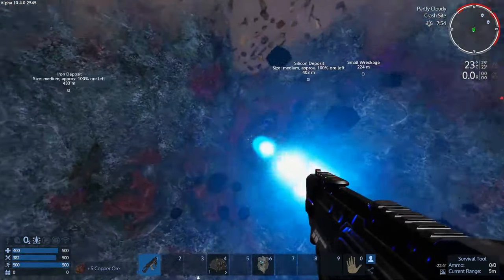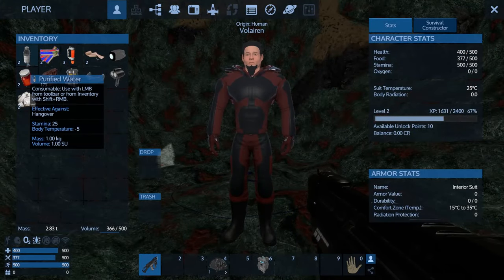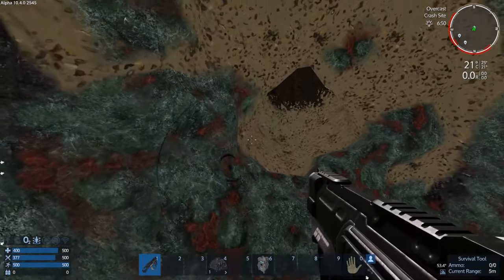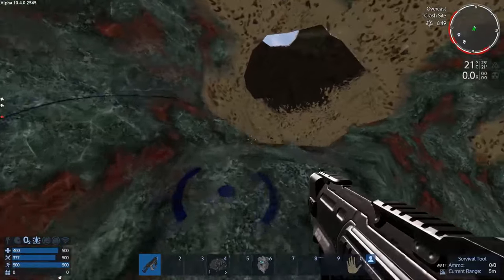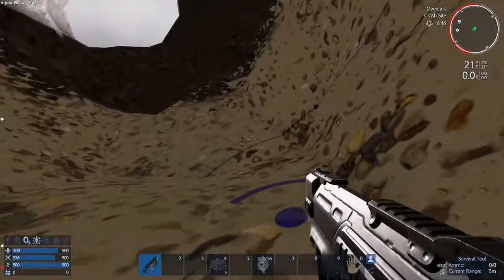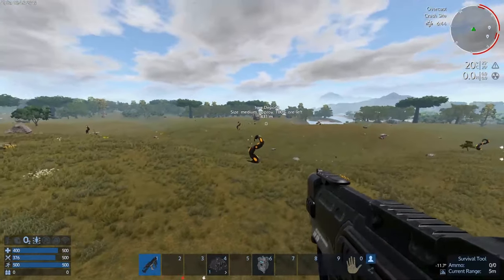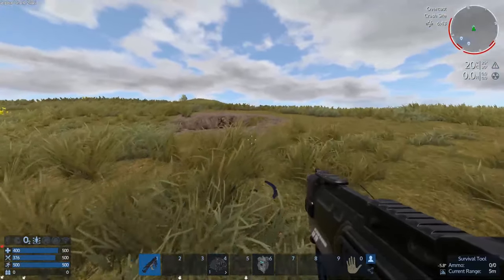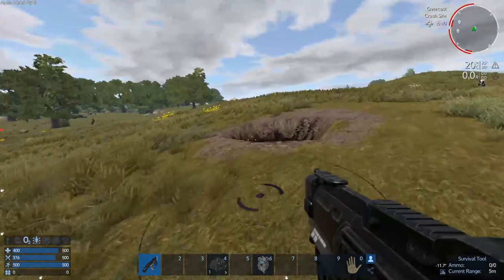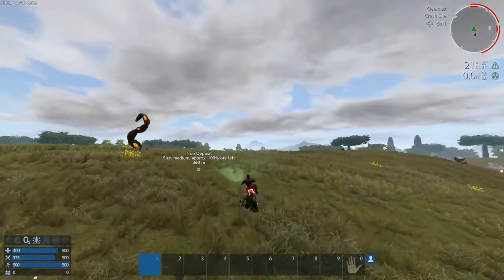We're going to grab 150 of this. Okay, we got 173 copper ore — let's go ahead and head back up. It looks pretty hard to get up there, but just hug the walls, hold the space bar, and you'll climb up pretty easily. If you need to, just mine your way out. The climbing mechanics in this game are pretty wonky, but they work. We're going to head to iron next.